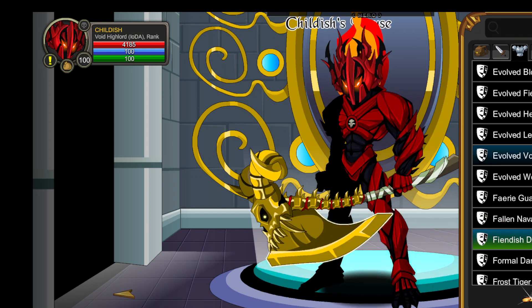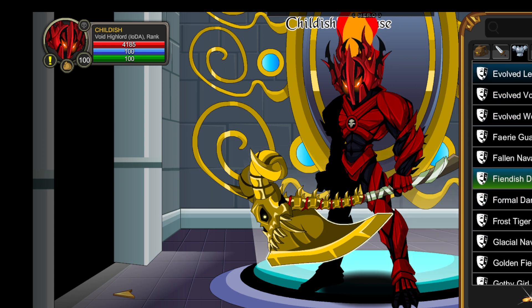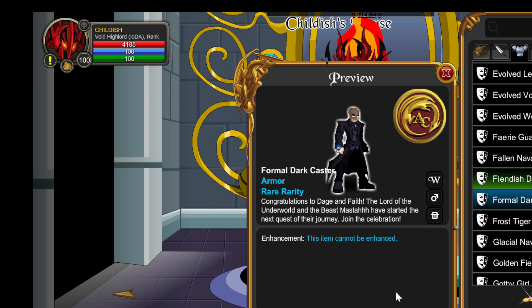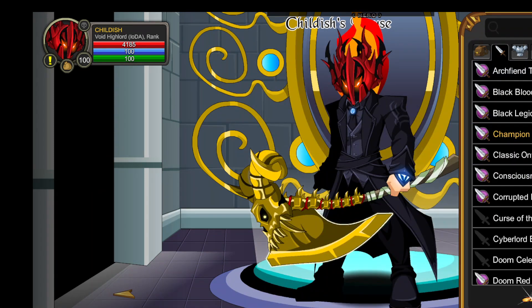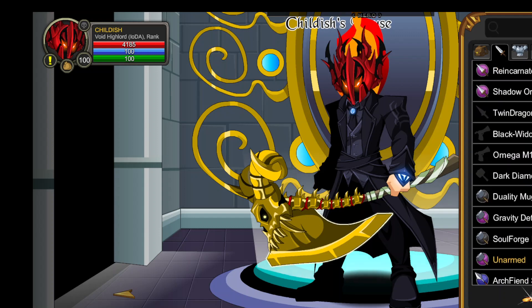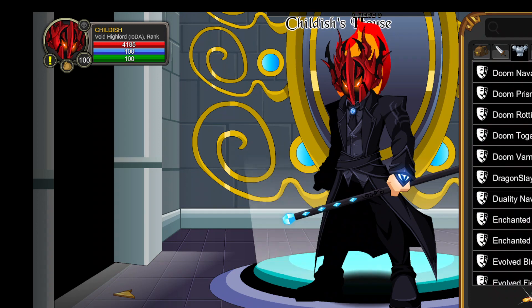Fiendish Doom Knight — I believe some of these are rare, or a lot of these are rare. But if you want to IOD them, again, fully customizable. You can basically put any kind of Nulgath helm on that and it fits the aesthetic. Next, I have a Formal Dark Caster, which I did get. And I have some canes that I can put on it to make it look good. This is just, I'm feeling classy.